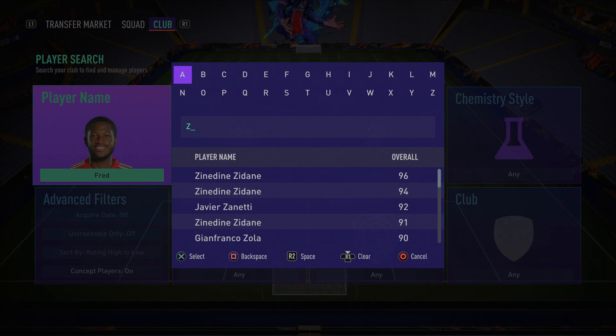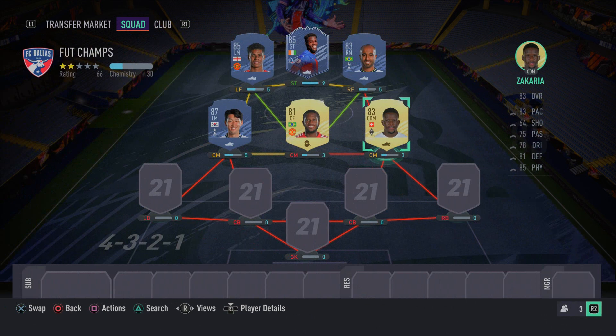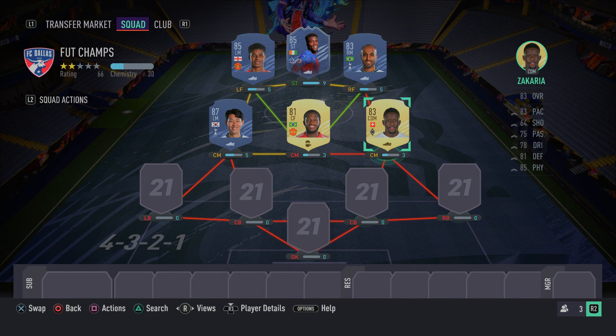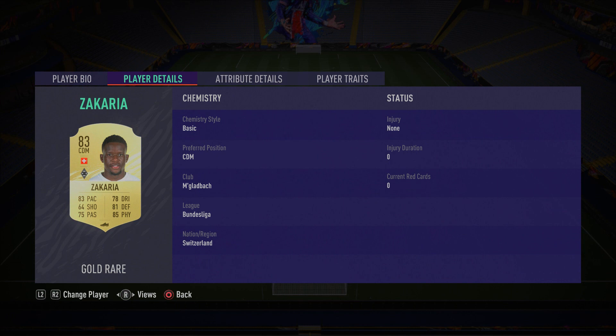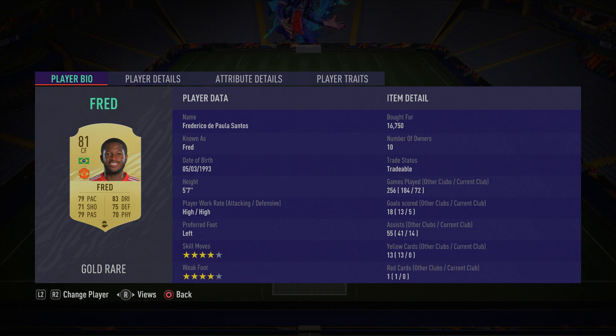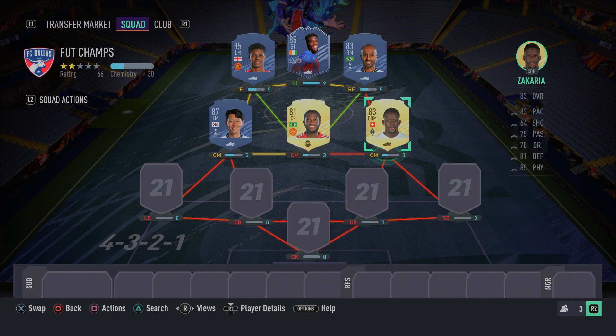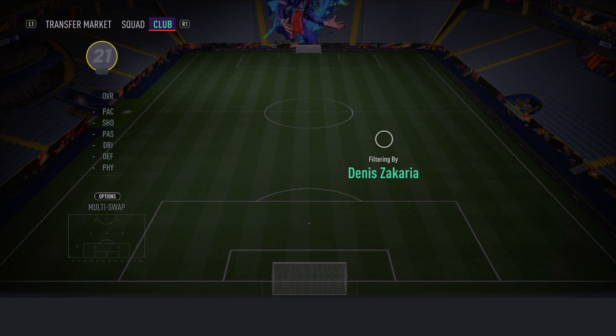In the right center mid position we have Swiss Bundesliga player Dennis Zakaria. The Fred and Zakaria midfield partnership is very strong — Fred is more agile and better on the ball with skill moves, while Zakaria is the taller, stronger defensive presence at six foot three with 85 sprint speed and 81 acceleration. Zakaria has amazing tackling, strong defending, and great interceptions — he's a very good CDM, and having Fred next to him is just perfect.